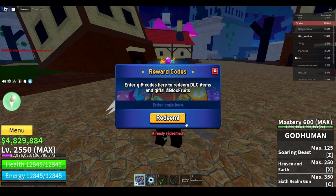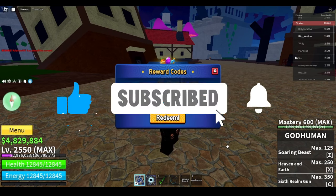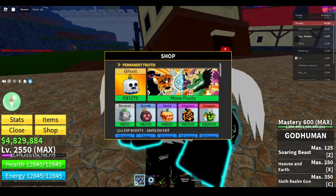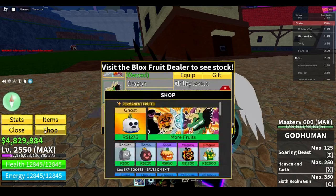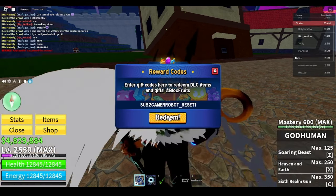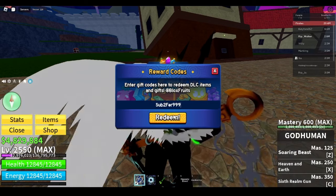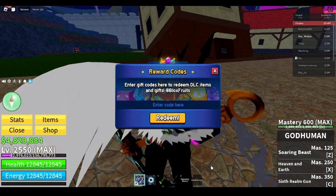Next code is 'big news' — this is for an in-game title. Please make sure to like and subscribe and win one of your very own permanent fruits of your choice. 'Uncle kizaru' for a stat reset. 'Sub to gamer robot', 'sub to 499'. The rest of the codes will be double XP.